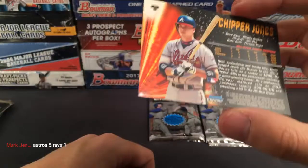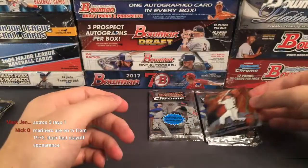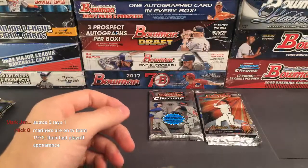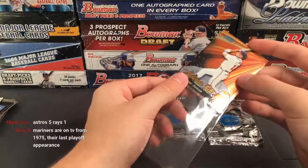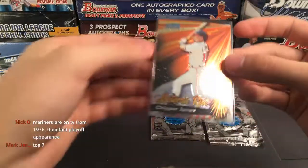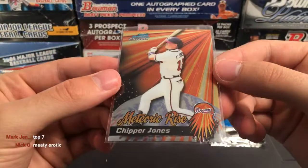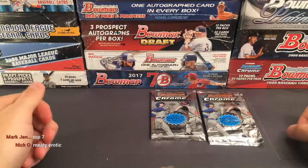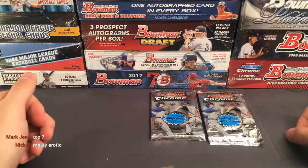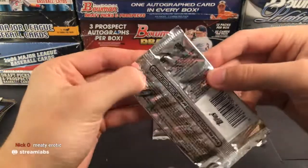Alright, here we go — 2001 Bowman, moving up one year. Interested to see what kind of stuff we can pull out of here. I don't think we're guaranteed any autographs but there is a chance. It says 'look for autographs from top prospects' — so you could pull Ichiro, Albert Pujols, something like that, Miguel Cabrera, or reprint memorabilia cards.